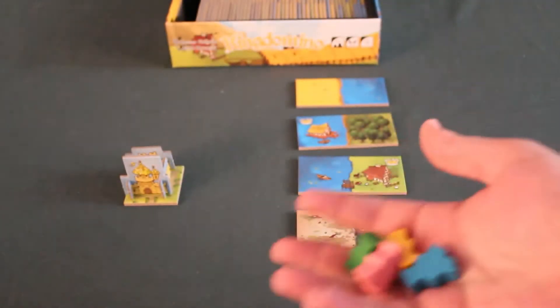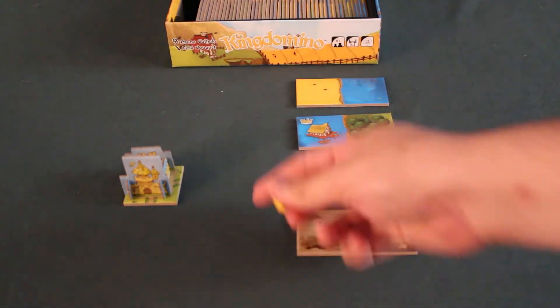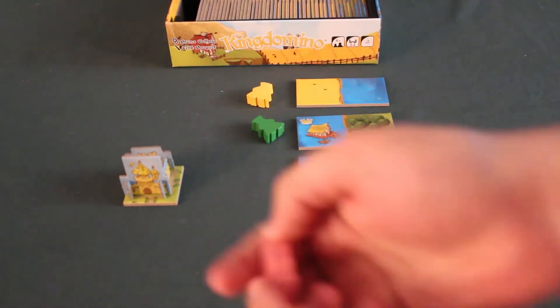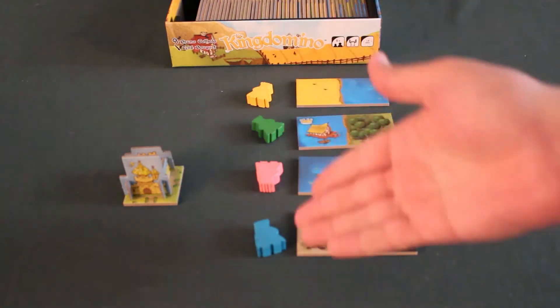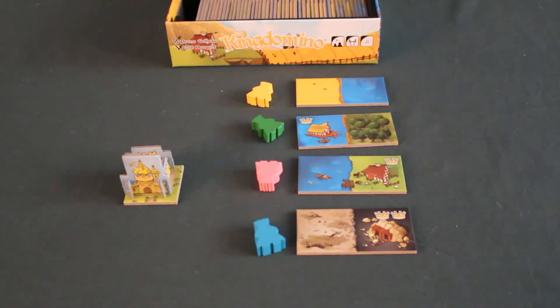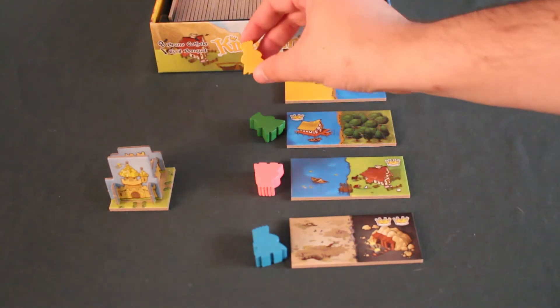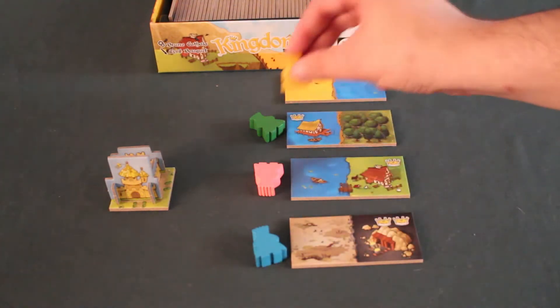Next, we'll determine the first player. We'll take the king pawns of all the players and reveal them one by one. So, Yellow will play first, then Green, then Pink, and finally Blue. That will be the playing order for the first turn. On their turn, the player will take their king pawn and place it on one of the four domino tiles available for this turn.